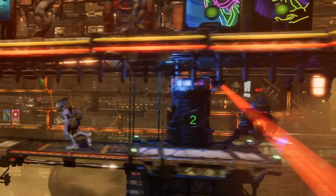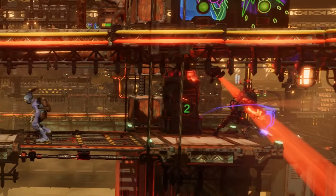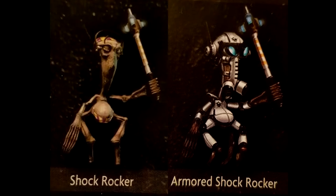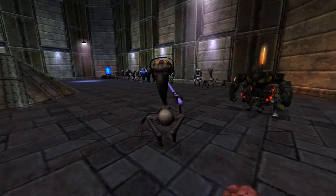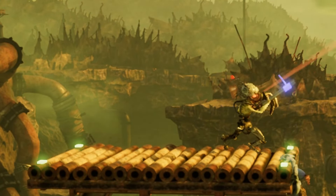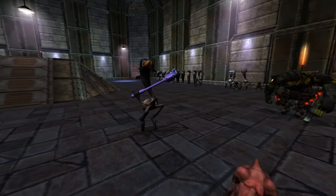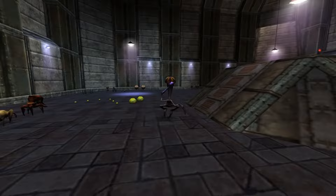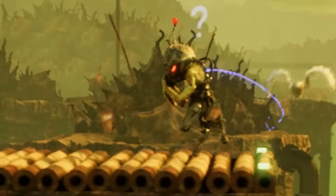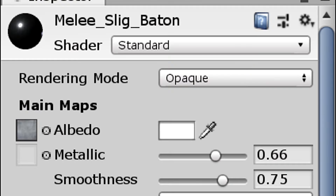The Shockrocker slig is the only purely melee slig in the game, wielding what has come to be presumed to be a shockrocker — that name coming from the weapon intended to be used by the interns in Oddworld Munch's Odyssey but which never made it into the final game. Whether these weapons in Soulstorm actually are shockrockers is unclear. Although they are seemingly electrified batons, they are of a completely different design, and there's no mention of 'shockrocker' in the files of Soulstorm — it's instead seemingly referred to simply as a baton, with the type of slig itself just called a melee slig.